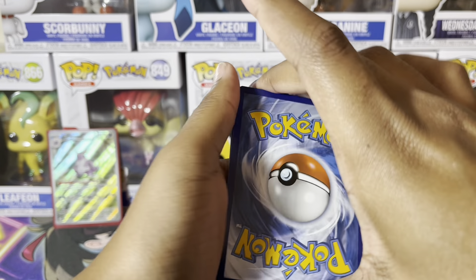I do have coming on the channel — oh my goodness, another grass type — the new products that come out on October 6th. That opening will be done on that Saturday, which will be October 7th. So be on the lookout for that. It will be the opening of the Mew Ultra Premium Collections. That will be the opening we do on Saturday, and it'll just be one — I'm not going to open both. I'll just open one on Saturday because it's already big enough and will take some time to open.